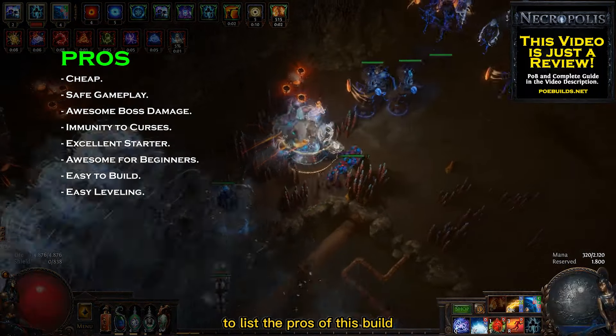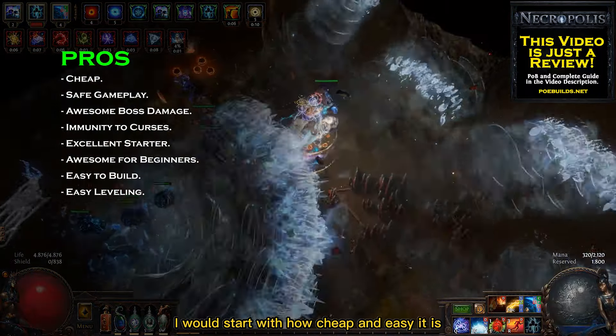To list the pros of this build, I would start with how cheap and easy it is. Totem builds are very safe because you just need to summon them and they will do all the hard work while you wait behind in safety. Because of that, totem builds are great to clear high tier content with low grade gear. Above all, with this build you can use Ice Spear totems for boss fights, which grants a huge amount of single target damage.